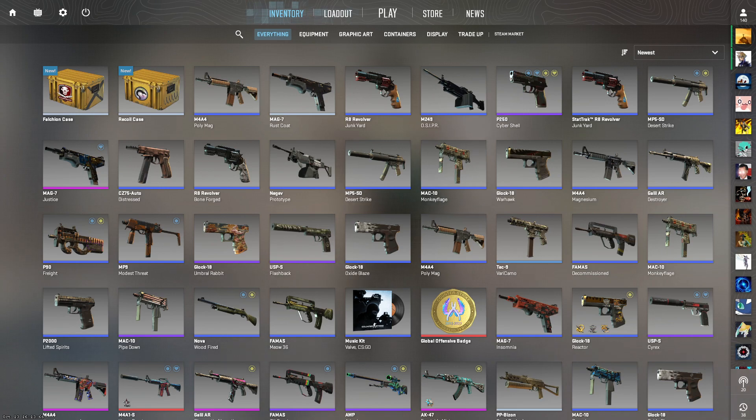The Operation Wildfire case has a 62% return rate. The eSports 2013 cases have some of the higher ones too, but the problem is those cases are very expensive because they're hard to come by. A lot of players who have them are selling them for a lot, especially the Huntsman cases, which are obviously very expensive too.